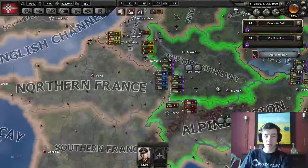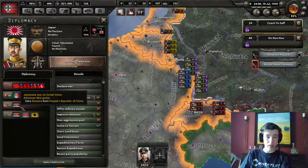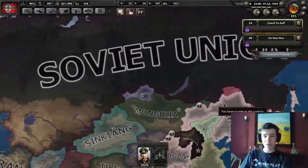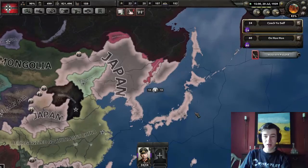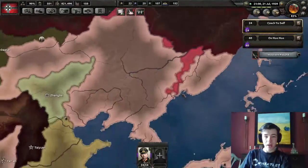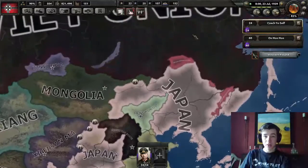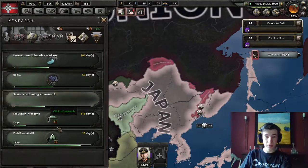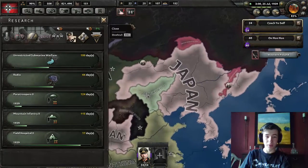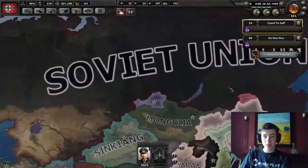Oh - I can invite Japan to our faction. I think I will. Actually, never mind, I will not. Japan is very interested in joining our faction, however they are at war with the Soviet Union. They seem to be doing okay - they have all of China already. We need more research - let's get the next level of paratroopers since we're going to be using them.